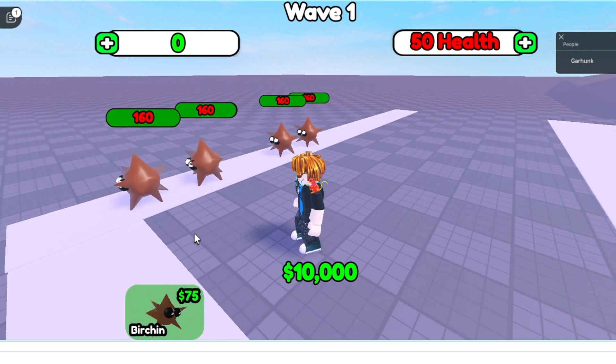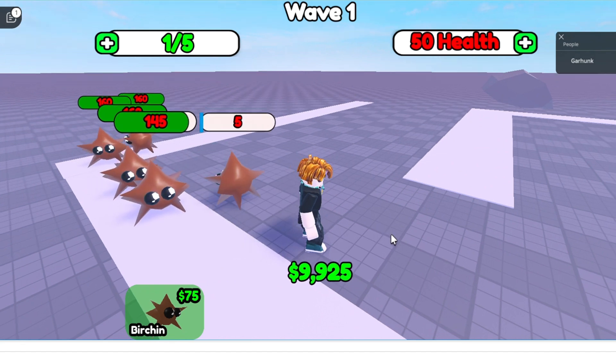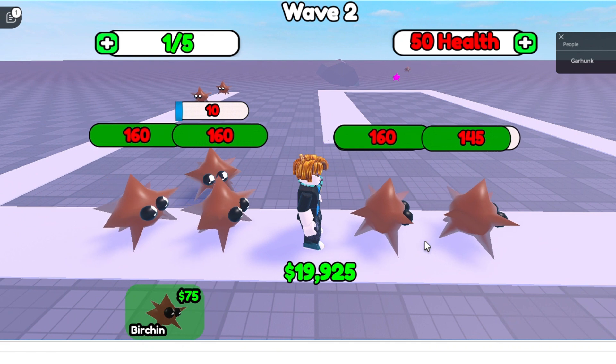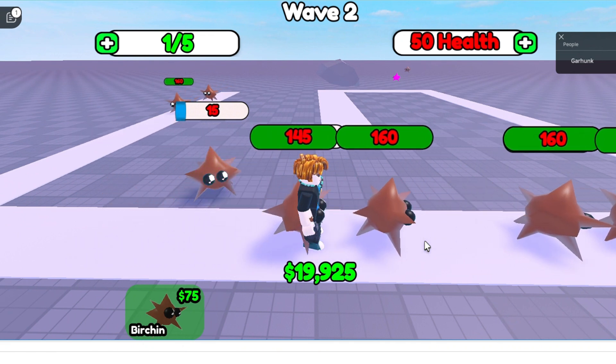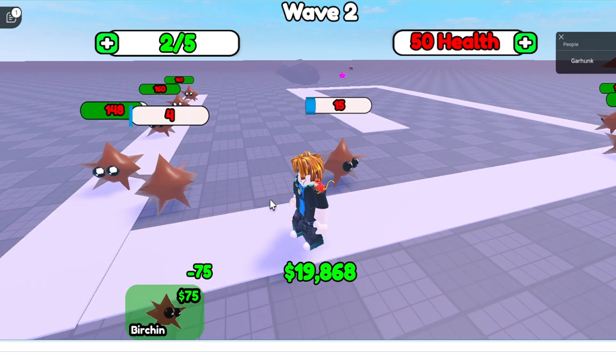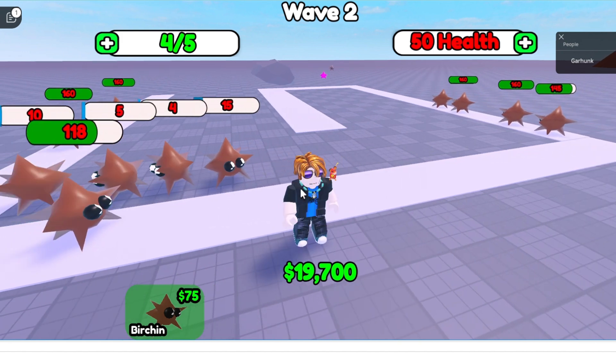And everyone knows you can't have a tower defense game without the towers — it's right in the name. And it's as simple as that. I gave them health and mana bars too. But something's still missing. They're standing so still, it's kind of weird. They need some animations. How hard can that be?